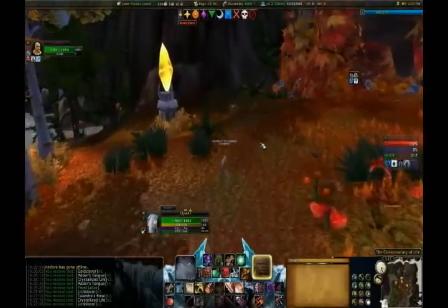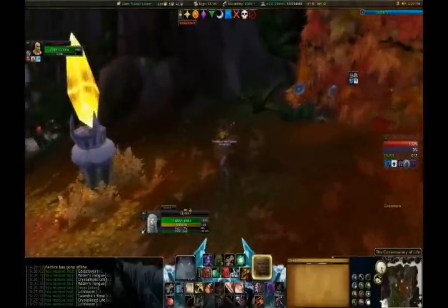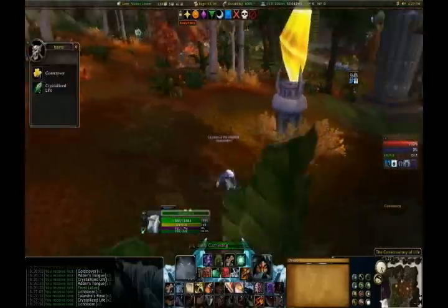As you do this more, you'll start to get a feel for the actual aggro radii of the different packs. The elders and Freya themselves have a fairly small aggro radius, and you'll figure out exactly where you can stand to pull them and not pull them.